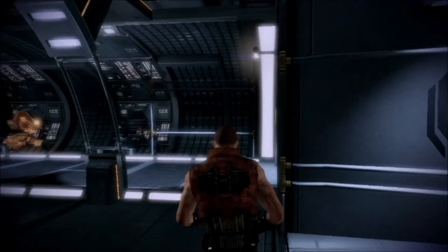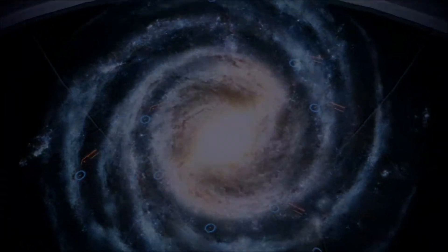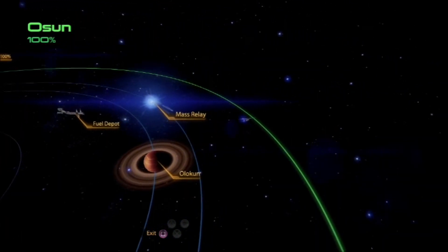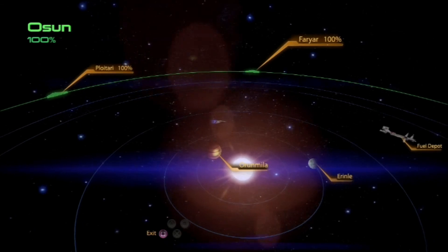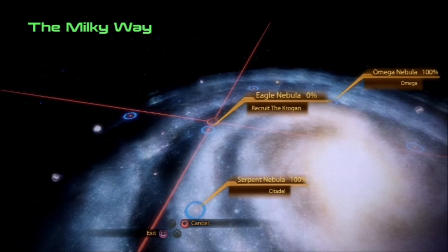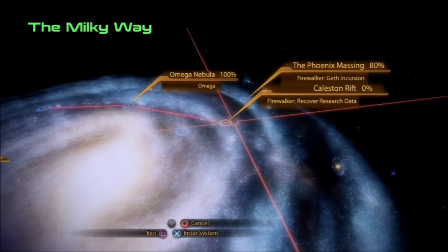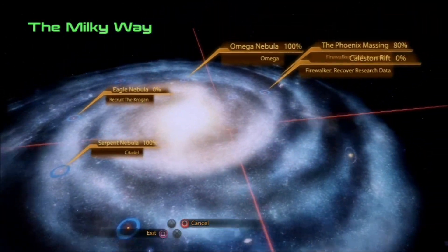Alrighty, let's go. Next mission. Okay, so now that we have Jack and it's 100% in this nebula, time to move on. Where shall we go next? We have the Eagle Nebula here. We have Ismar Frontier, which I already 100%ed. Omega's here. Fire Walker's here. Let's just do the Fire Walker mission.